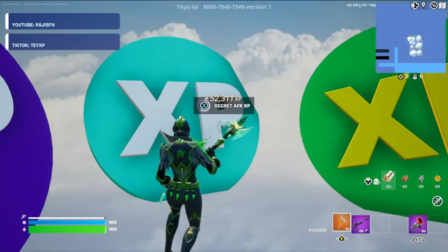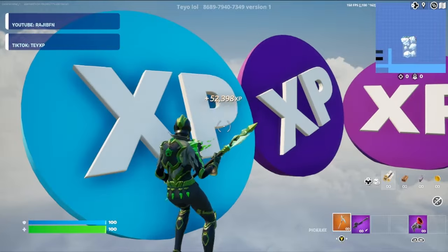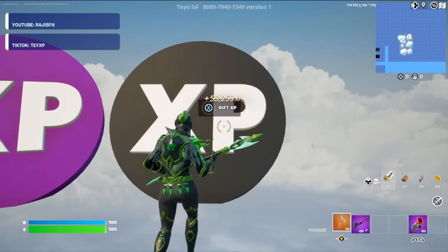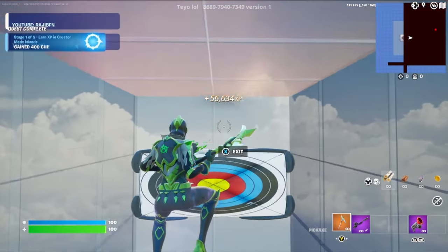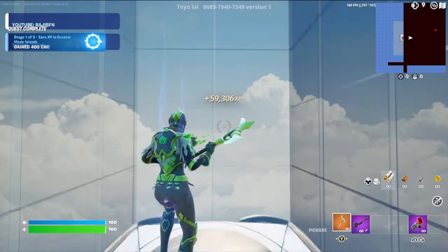Go ahead and start interacting with all the XP tokens and watch your XP climb. Finally, we can hit the rift button and that'll bring us here to the bounce pads. As it is right now, I'm gaining about 600 XP per second — you can go ahead and stay here as long as you want and continue to collect as much AFK XP as you like.